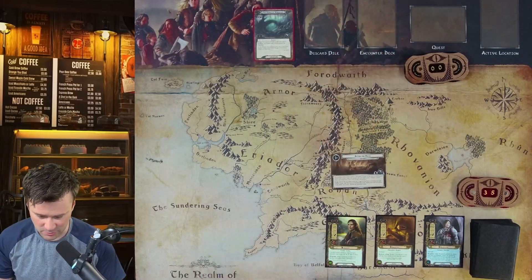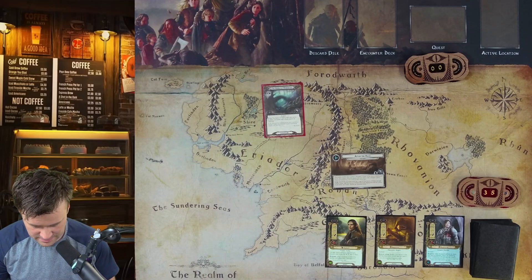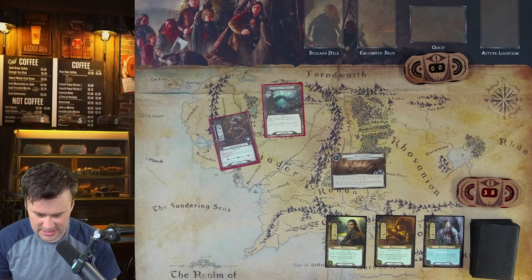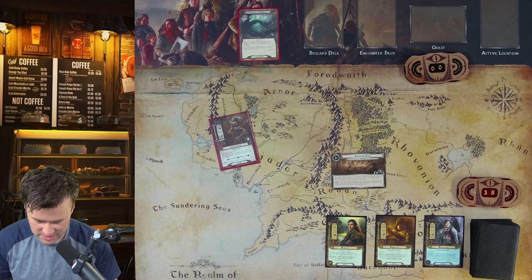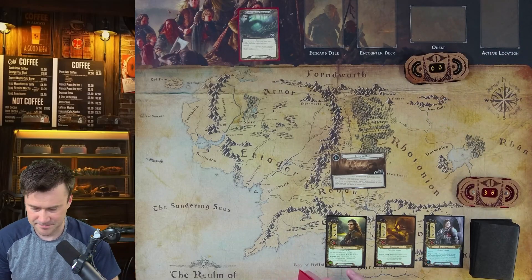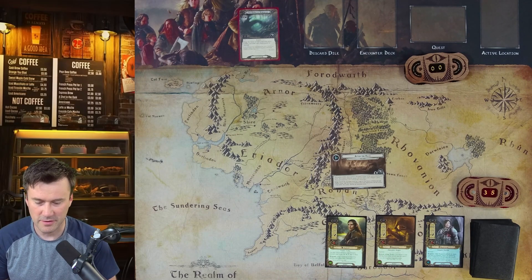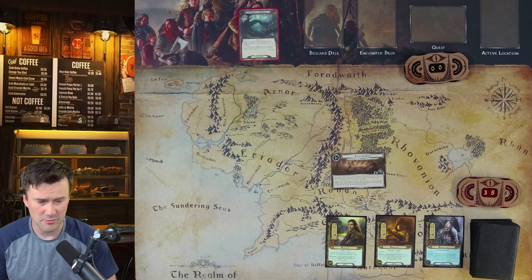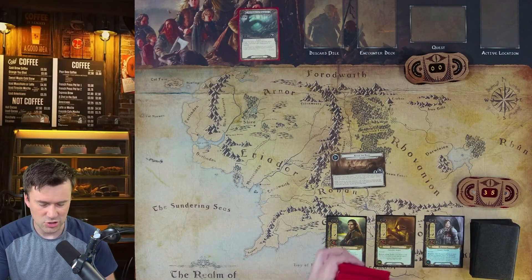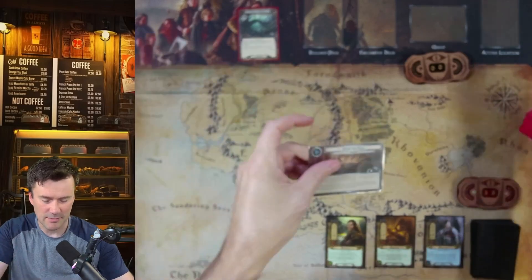Here we are, mostly all set up. We had to search the encounter deck for one copy of the Eaves of Mirkwood, which goes into the staging area, and the Goblin Troop is set aside out of play. Then we shuffle the encounter deck. For those that don't know how Lord of the Rings plays — I do a lot of Marvel Champions on here — hopefully you'll get the rough idea. In the first round or two I'll go through things slowly.